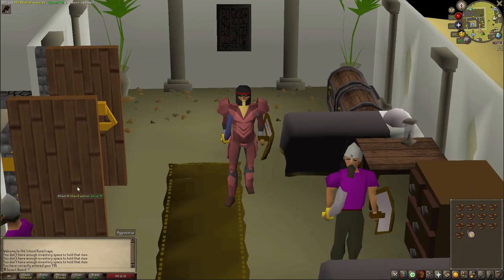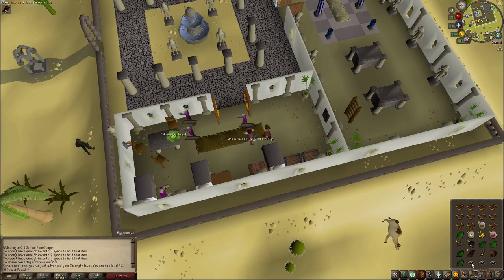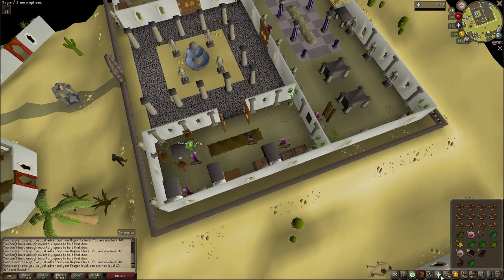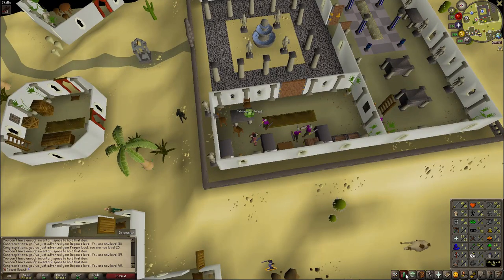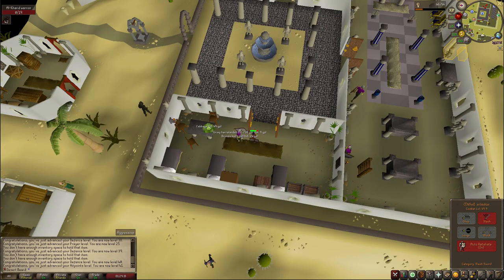I went back to AFK skilling a little bit — I just want to get my stats up further for the Feud quest, which I think is the next one we're gonna do, or either that or Lazim's Little Helper. Either way we need better stats. I also got some prayer, even though I hope we never die, but then we could potentially protect one item. Let's hope we don't die.